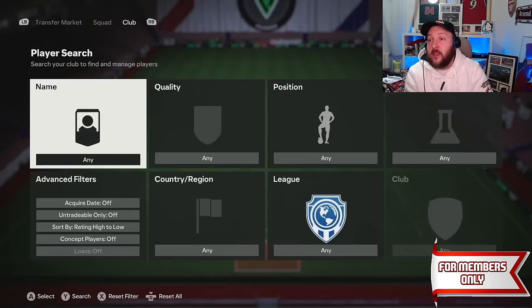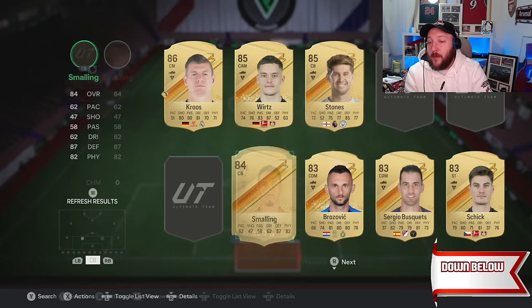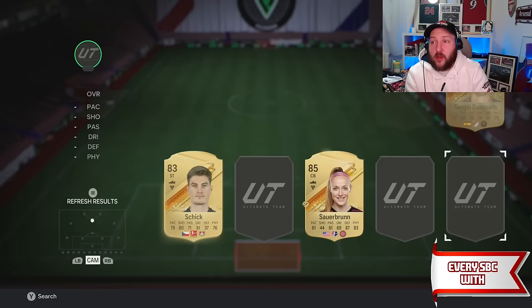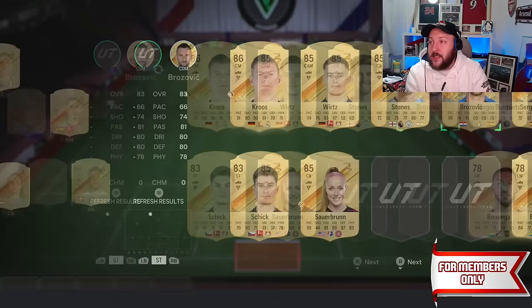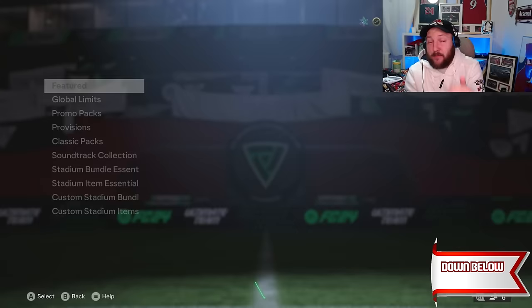Right there we probably have enough fodder to do the 84 squad in the encore icon which needs a team of the week. Going to newest, popping in every 84 we have — Hoiberg goes in too. There's our 85 — you can see we've built up all this fodder from just doing those SBCs, not from my existing club. We've got a couple cards higher rated — three 83s go in and the first segment of the icon SBC has been done.